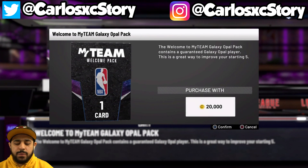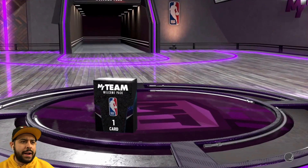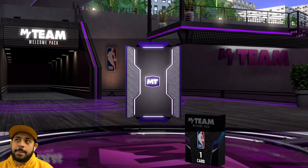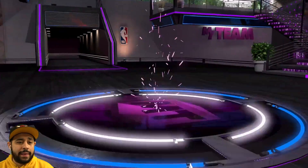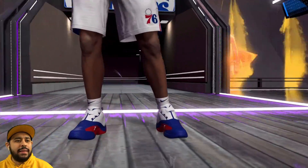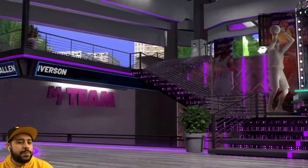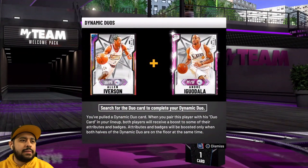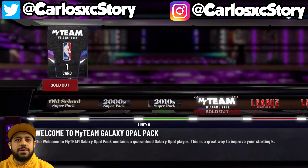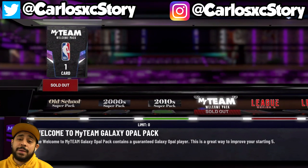Next up we've got Penny's pack. We've pulled four different ones so far, so I want to see if there's another one - hopefully we don't get a duplicate. Give me somebody new, 2K. Oh, we got a galaxy opal! Guaranteed galaxy opal pack! It's gonna be blue again, which could only mean Allen Iverson - and it is Allen Iverson. Thank you Penny for letting me open your guaranteed galaxy opal pack. We'll take another Iverson. I really wish there wasn't a limit because I want to open like a hundred of them.